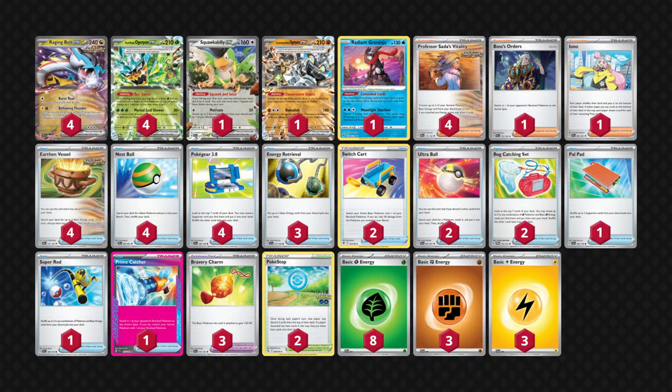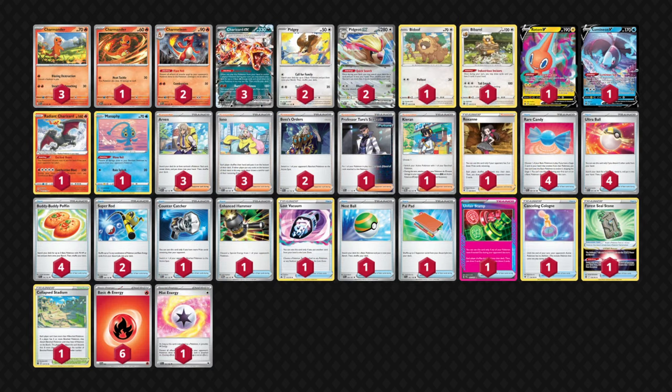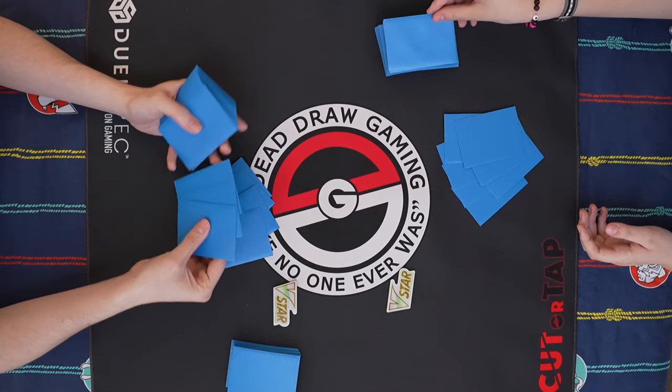For the Charizard list, I am playing cards like Unfair Stamp and Kirin rather than Prime Catcher or Maximum Belt. I see a lot of lists going for the damage output, especially for a matchup like Raging Bolt where it could matter quite a bit. But I think Zard having access to things like Arven for Unfair Stamp can prove to be really strong. My A-spec for this deck is the Prime Catcher, by the way.